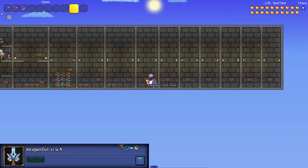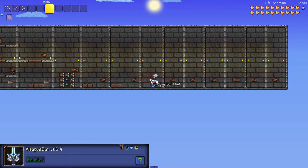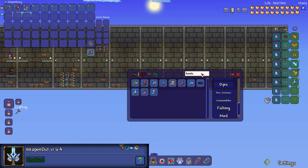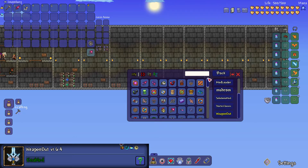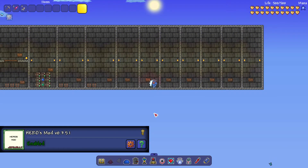The seventh mod is the Weapon Out mod, and it's pretty self-explanatory — if you hold the Rod of Discord you can see it behind your character, hold the pickaxe and it's behind you, and the same with guns and pretty much everything. What I didn't know until recently is that the Weapon Out mod actually has a lot of its own items, including loads of weapons and emblems that make your class really overpowered, so it's a very useful mod for that as well.